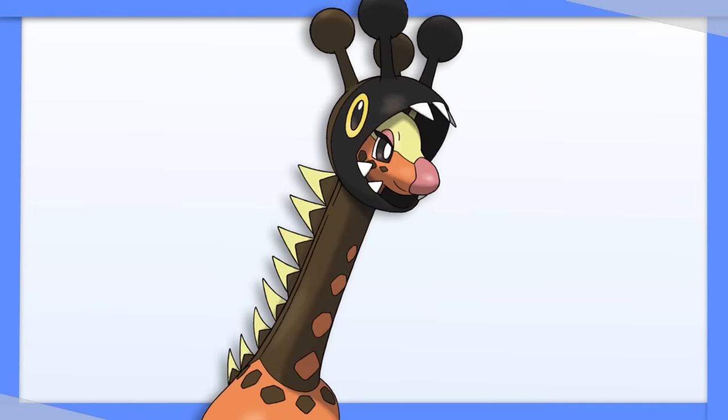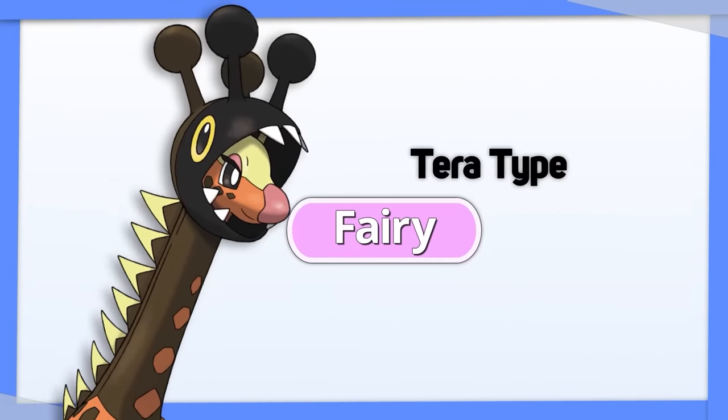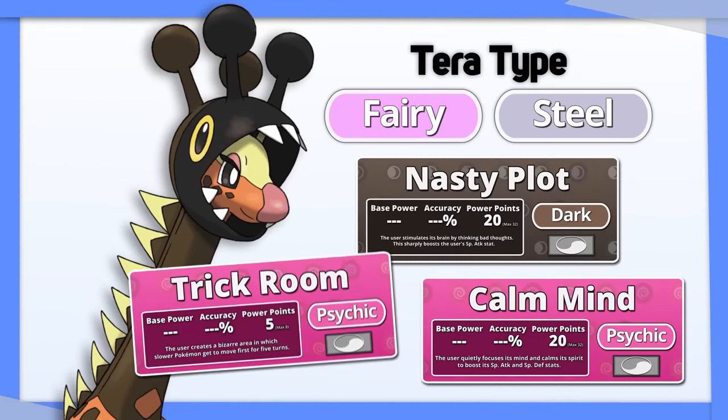Veluza could have been a contender if its defense and speed weren't so bad. I suggest making it bulkier with Tera Fairy or Tera Steel, and then setting up with Nasty Plot, Calm Mind, or Trick Room.